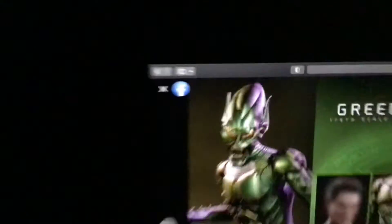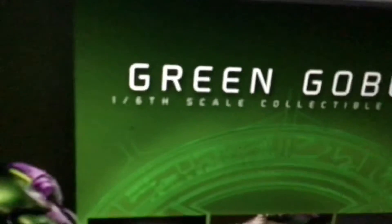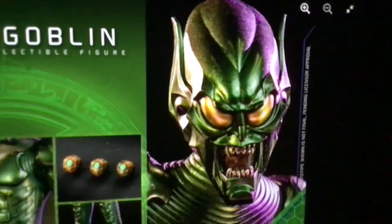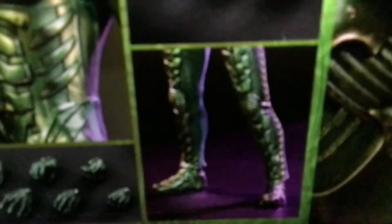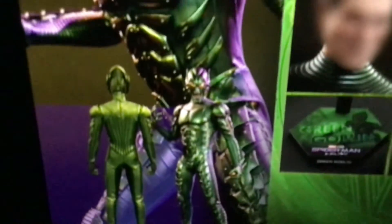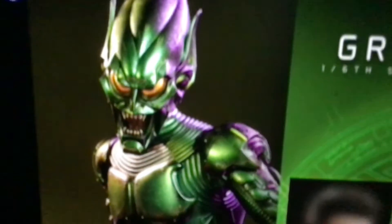Here's Green Goblin right there. This Green Goblin is a self-collectible figure. Look at the chest right there — there are some pumpkin bombs, and the figure does that. There are extra hands, and there's a glider there, pretty cool as heck.